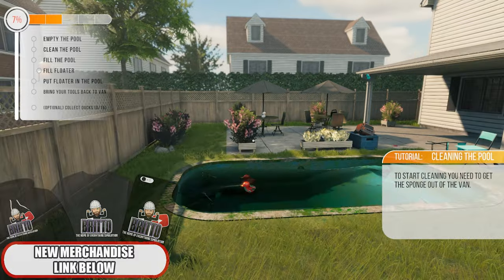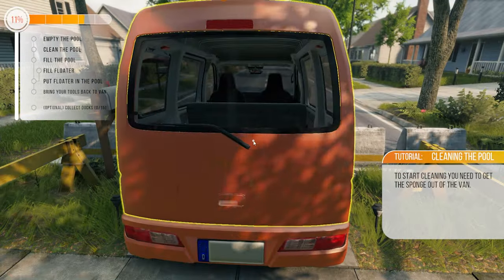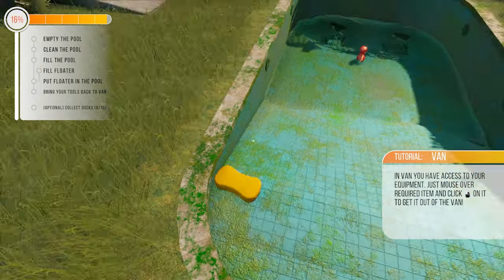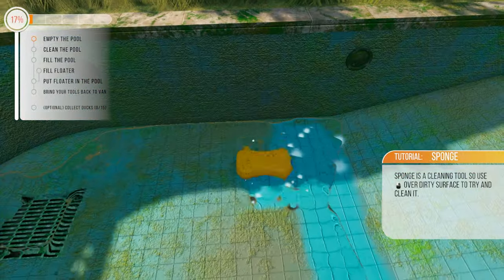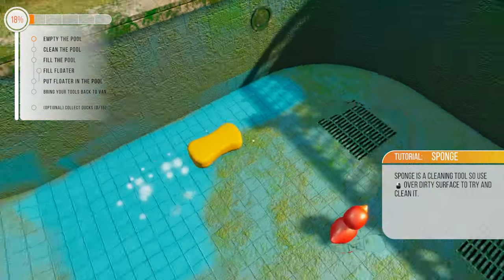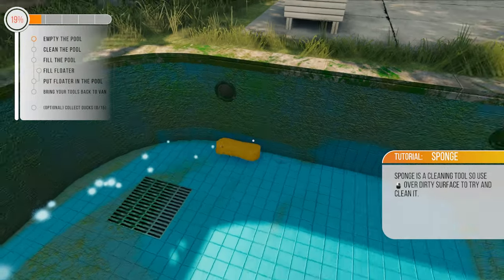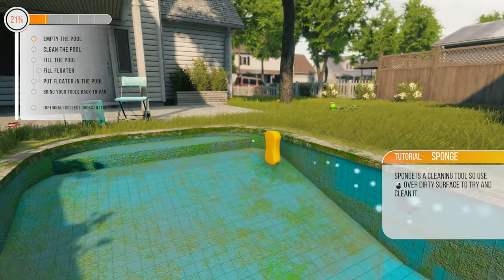Sponge out of the van. Alright, why don't we bring that with us? Right, open - grab the sponge. There you go. Sponge is cleaning tool - use over dirty surface to clean it. I've changed it so we only have to click, not click and hold, which is good. Interesting.